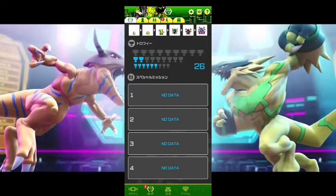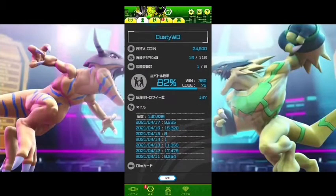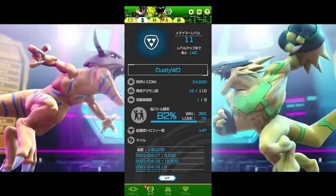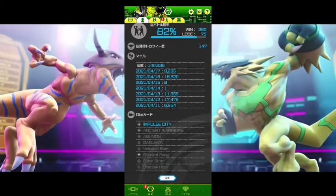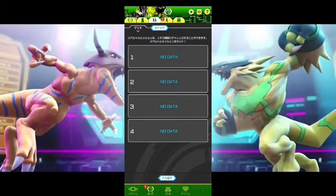It also shows which Digimon he's become and overall trophies. Down here you can add missions to your Vital Bracelet. This is your tamer level, which you level up through special missions, logging in every day, and getting new Digimon — it's not too hard but it takes some time. It also shows your overall win rates for all your Digimon.